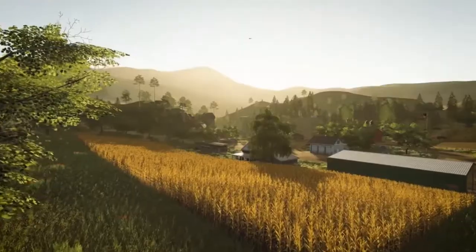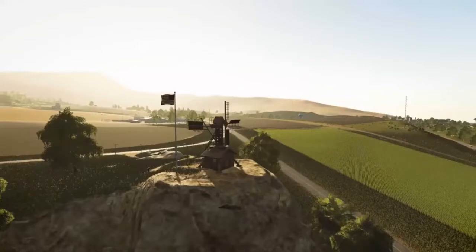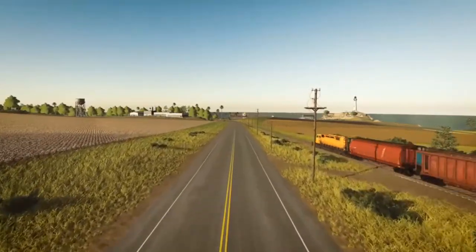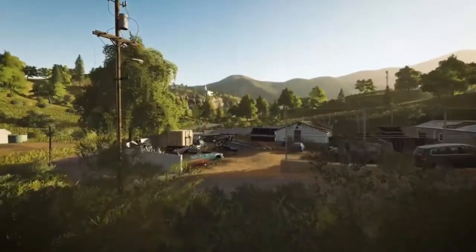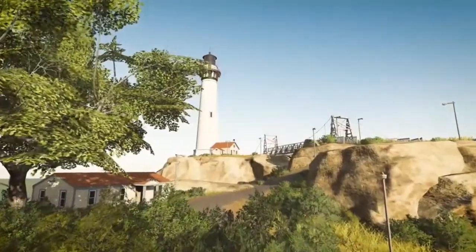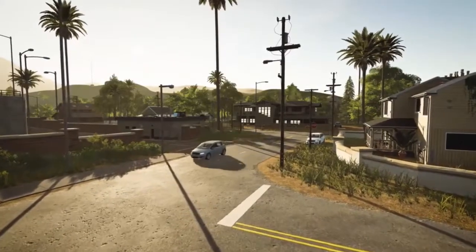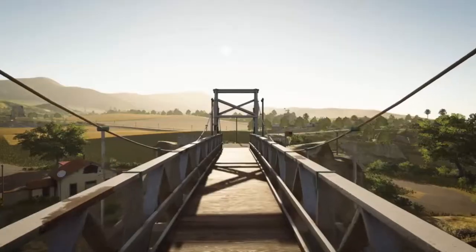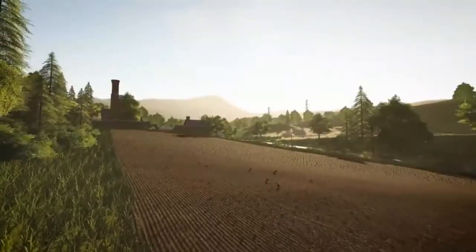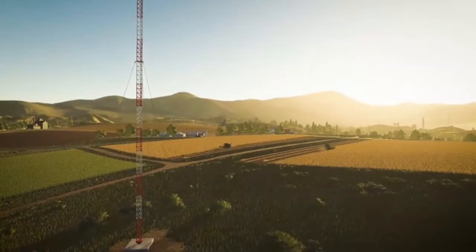Zwei tolle Startkarten für den Landwirtschaftssimulator 2019. Wir sehen, wir haben ein bisschen steileres Gelände, und hier sieht man speziell, dass wir auch ein Feld dabei haben, das nicht rechteckig ist, sondern ein bisschen abgerundet. Einmal kurz sieht man es, wenn man auf diesen Wasserturm hinsieht, dann sieht man wirklich, dass ein Feld ein bisschen abgerundet ist. Was bedeutet das für uns?